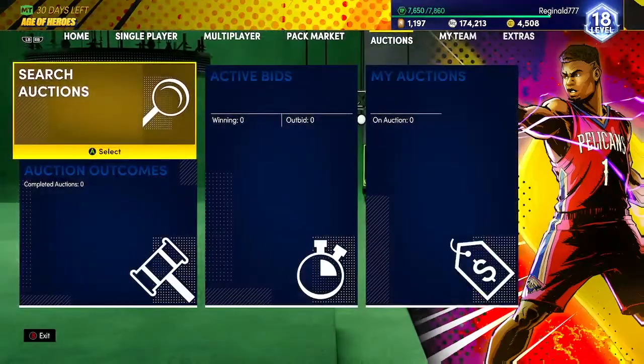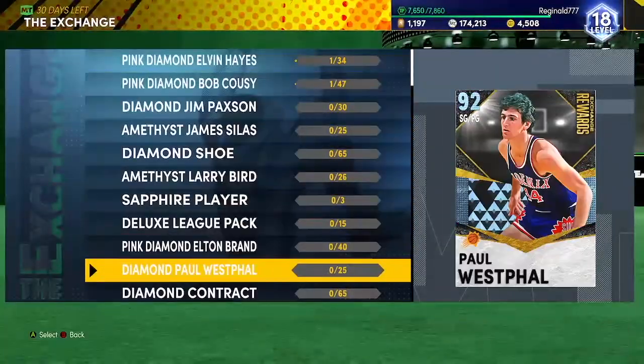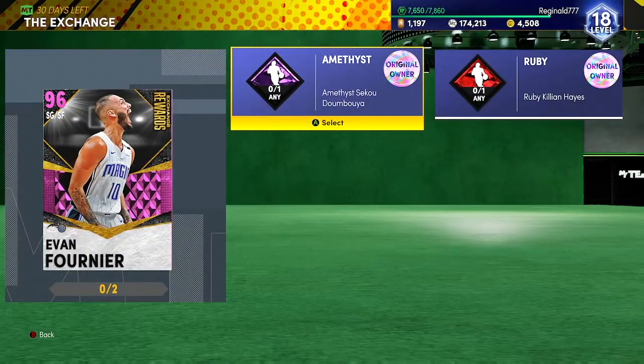Let me show you how to get this free card, which should be located right here. You get an Evan Fournier pink diamond exchange reward card, and you need to literally get Amethyst Sekou Doumbouya and Killian Hayes - originally owned - which means you have to either pull them or do what I'm about to show you.